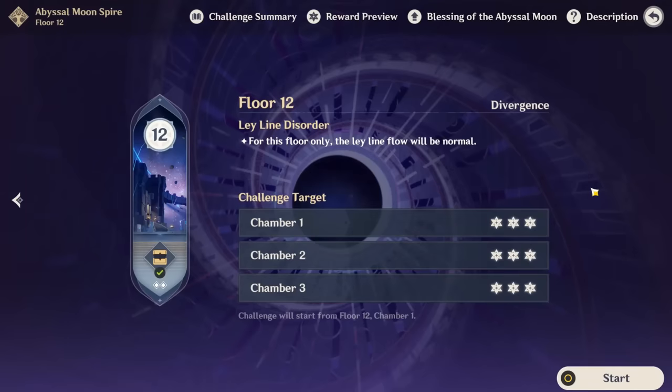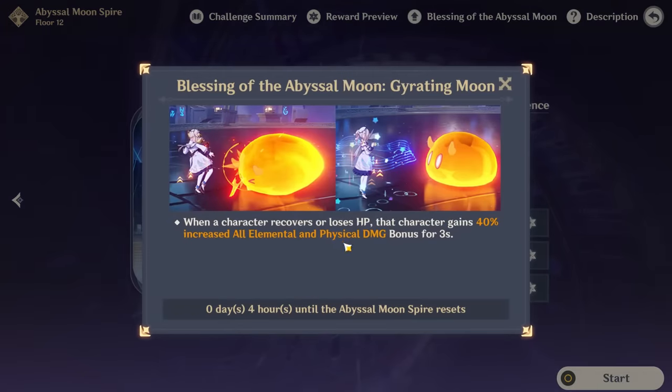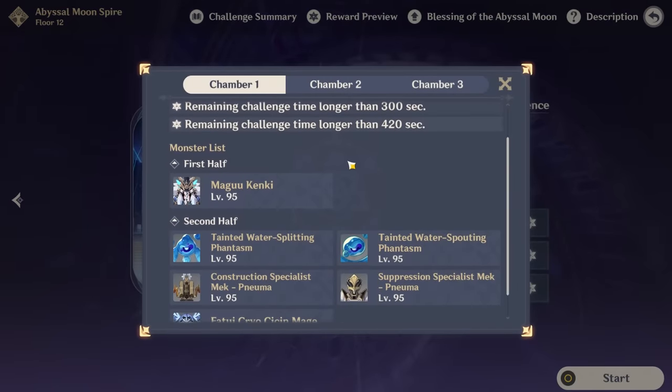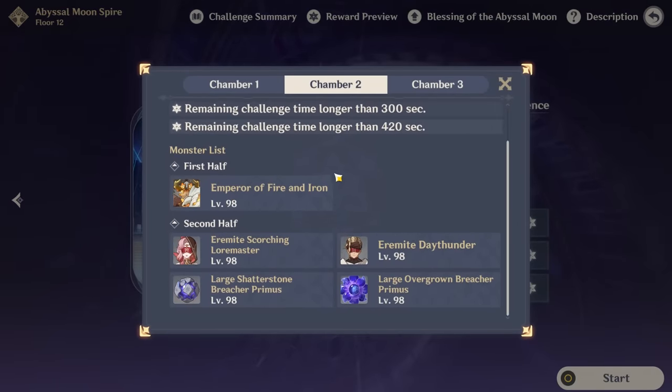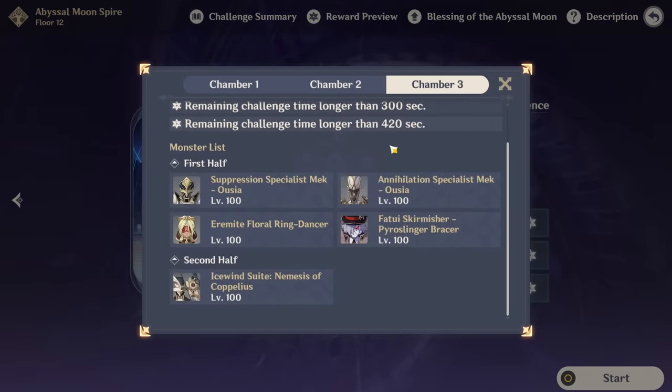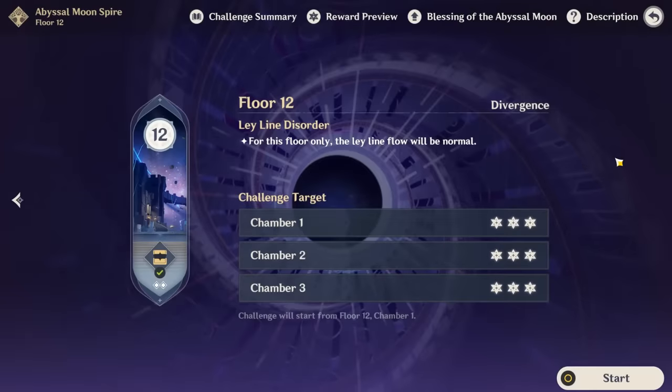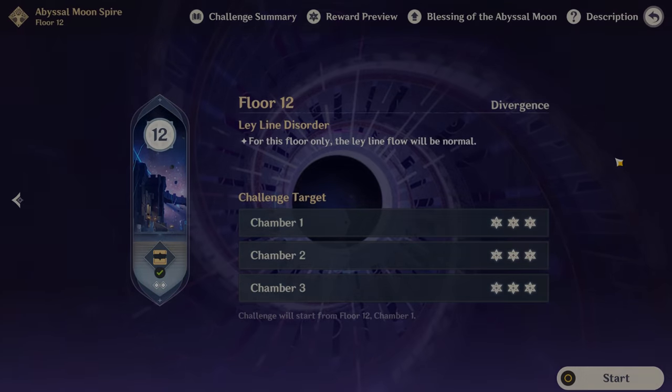The last disclaimer is on Neuvillette as a whole. This particular abyss does buff him a lot with the blessing, and even the layout with Magu Kenki with the pyro crab on chamber two, and in chamber three you can line enemies up very well. All this might change very quickly — you never know — and it's hard to give any long-term conclusions as things can easily change in future abysses.